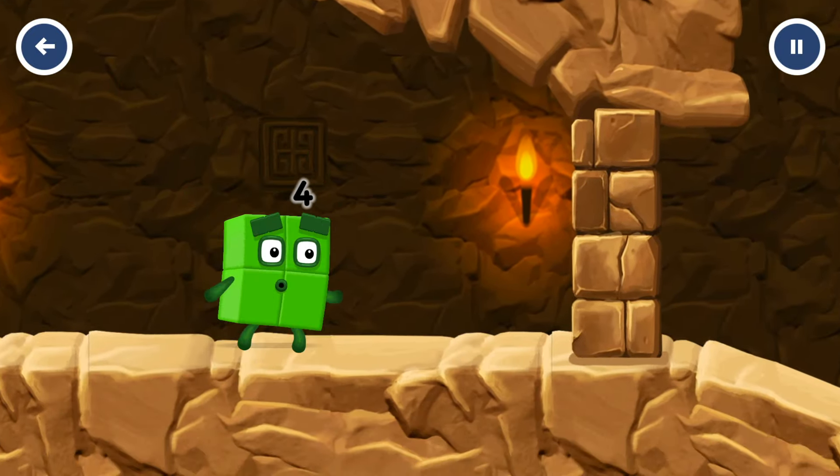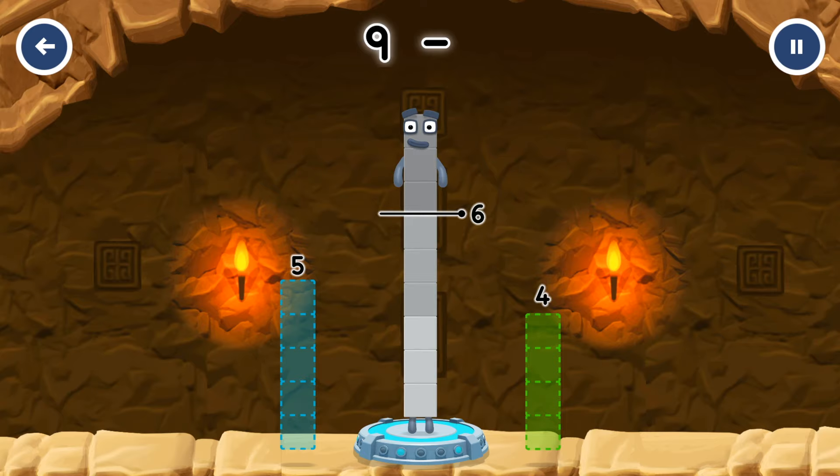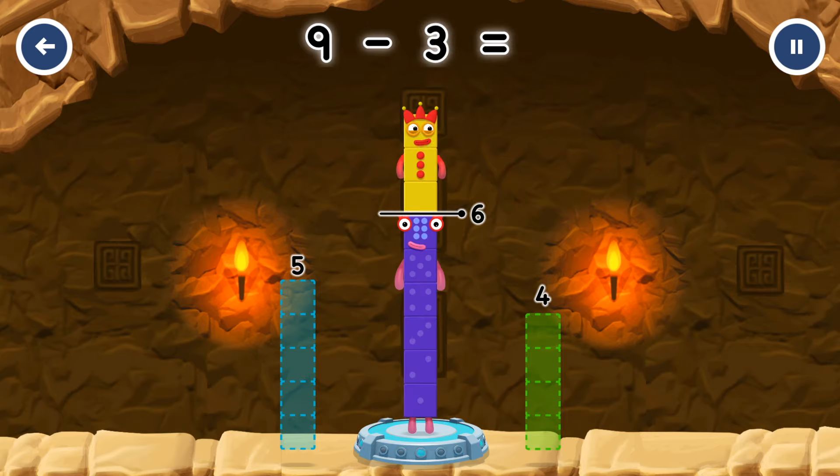Take number blocks away from nine to leave six. Three — you got it! Nine minus three equals six.